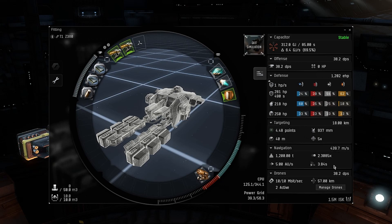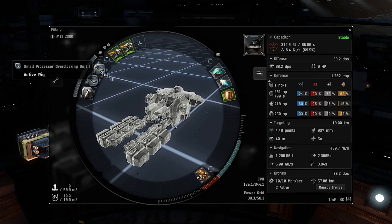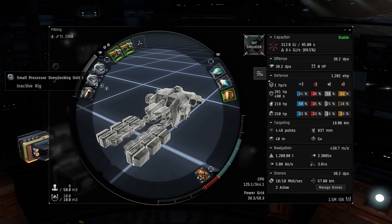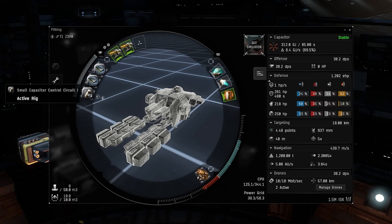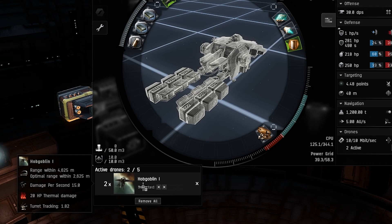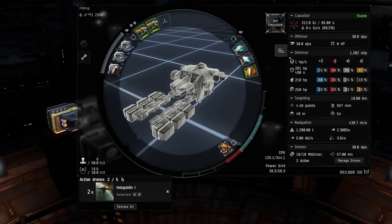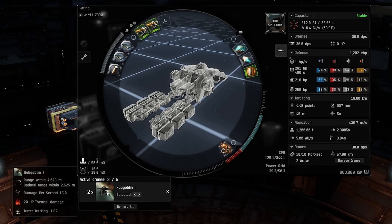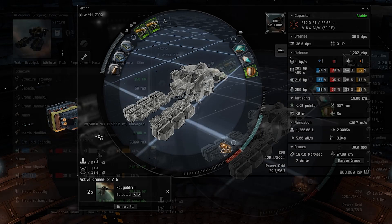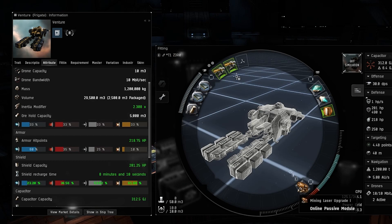The align time is going to be different from what you might see on your screen, but you increase this by leveling Evasive Maneuvering up to 5. For the rigs, since your power grid, CPU, and capacitor management skills may not be maxed out, you might need to use some combination of a Small Processor Overclocking Unit — I use two of them on this fit — and also a Small Capacitor Control Unit. As far as drones go, the Venture can hold two light combat drones. I have Hobgoblin Tech 1s in there. The ore hold capacity is 5,000 m3 — it'll take a little while to fill with Tech 1 miners, but as you upgrade your miners you'll fill it much quicker.